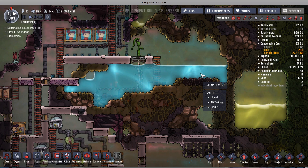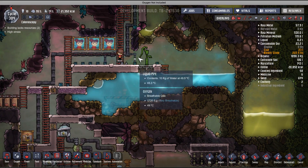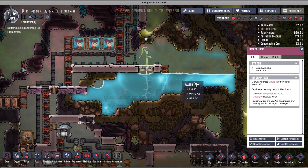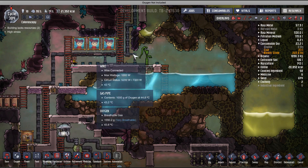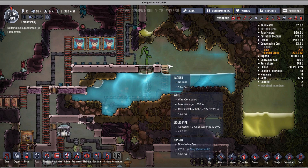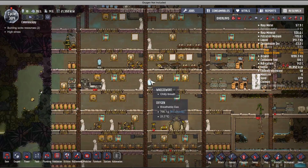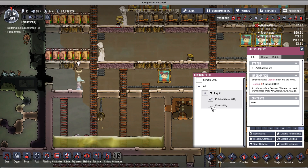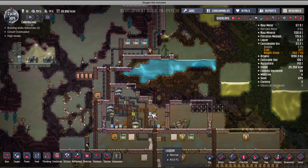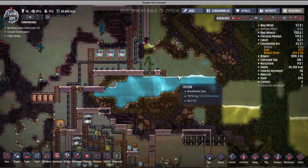Every once in a while the geyser produces more water. You can use a bottle emptier to add water here if you want — just make sure you select clean water. If you have a bottle emptier, use clean water only. Make sure you're not dumping water that has any poison, germs, or other contaminants in it.